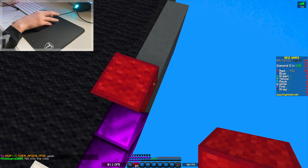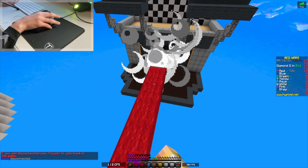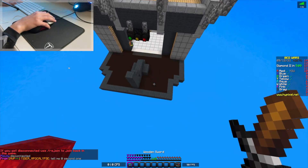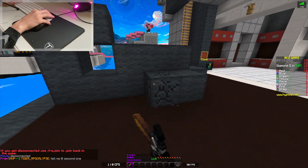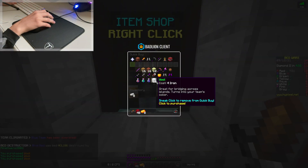It looks like we made it to the Diamond Island, and Gray is coming out right now. We're going to bridge up here — we're making it over, but we have no more blocks. The enemy jumped, and we landed. Can we get the bed? No! We were very close to getting the bed that time.